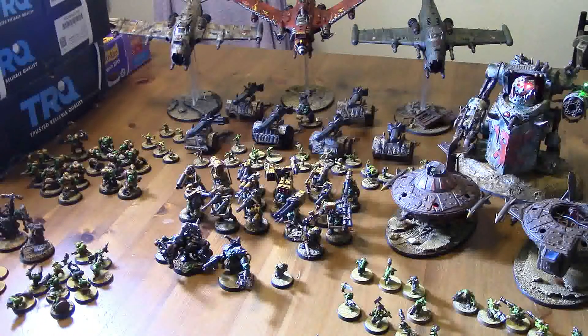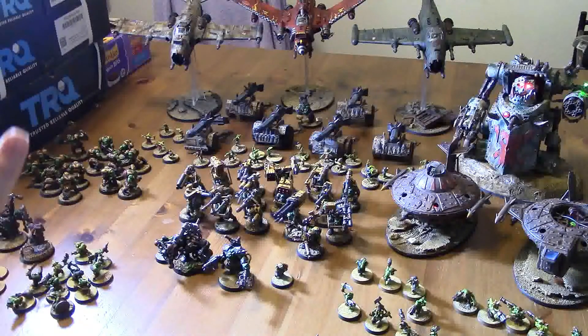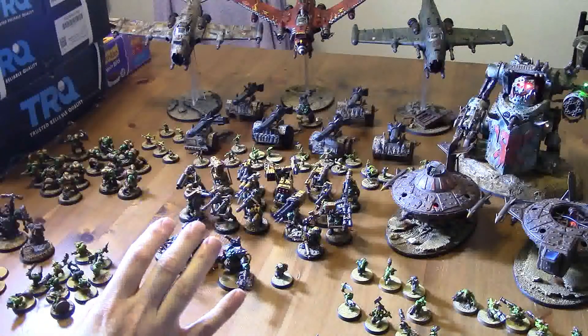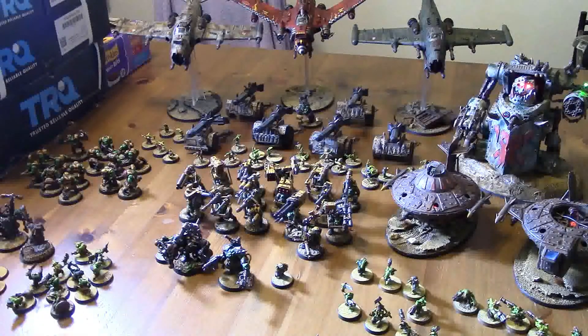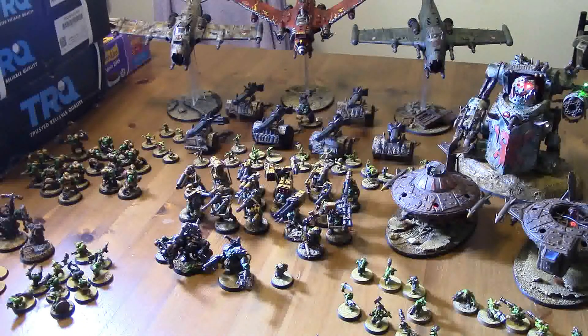We're only running 14 Boys so the jump isn't as important, so I might start thinking about other powers as well — including the Bad Moon's power which I could use on the Gorkonaut to give him a 2-up armor save, which doesn't sound too bad actually. We're still going to take Corkscrew, Sparkly Bits, and a Clever Spanner on the Lutas, and we're going to have the exact same nine command points, since we just replaced the air-wing detachment with a Spearhead detachment.